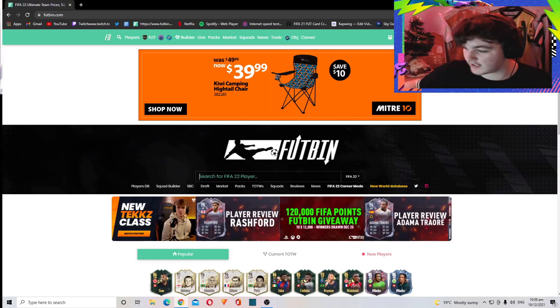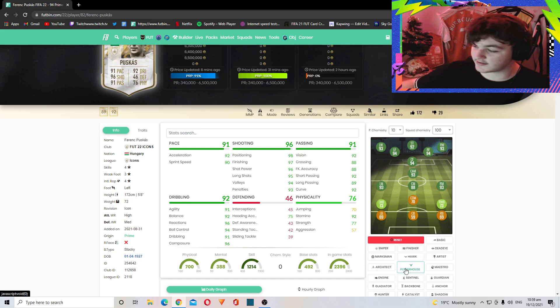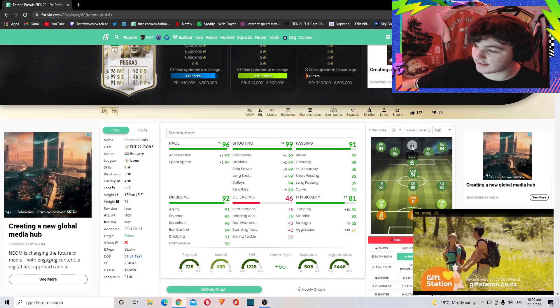Heading over to Futbin to show an example of his card and what chemistry styles will affect him — I think a Hawk is the way to go. It gets a plus-five pace boost; the shooting boost is very unnecessary with the Hawk, but it does offer a physical boost, taking him from 77 strength to 82, 57 aggression to 67, and a plus-ten jumping.